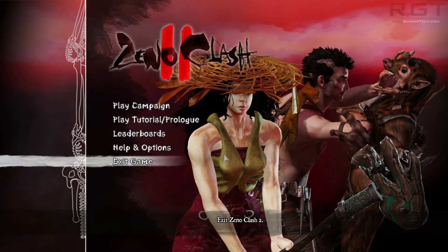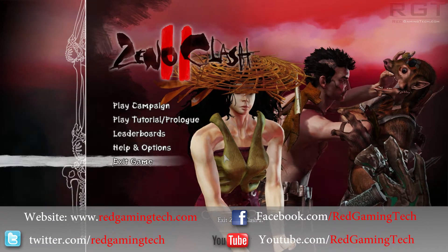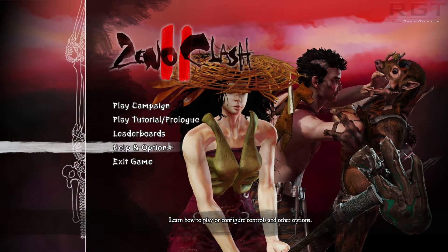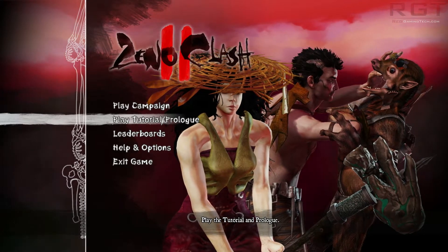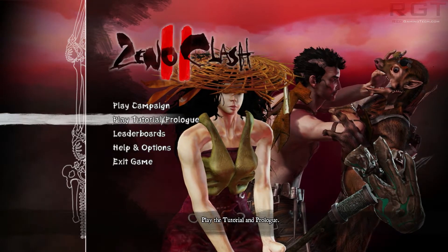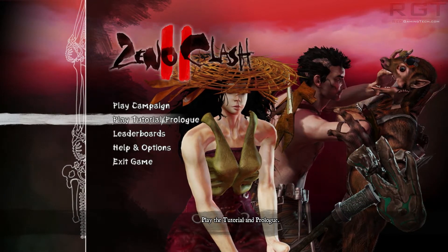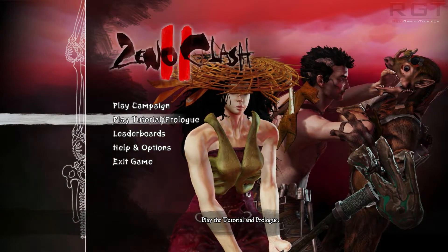Welcome to RedGamingTed.com. Today we're trying out Xenoclash 2, which is a very odd game. From the tutorial, it's a first-person melee game — if you've played something like Condemned you'll understand a little — but there are distinct differences. You can do combos: a double knuckle, then uppercut, then a big boot, then an elbow, all while they're in midair.